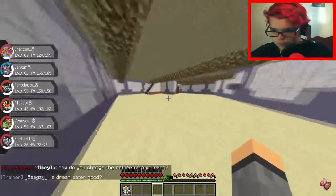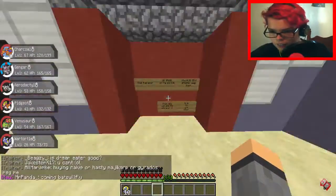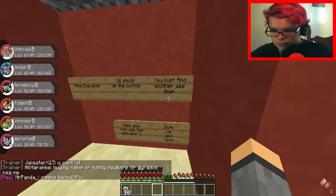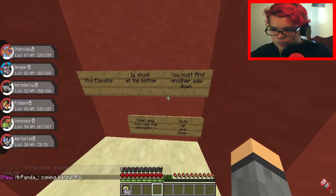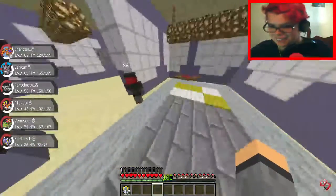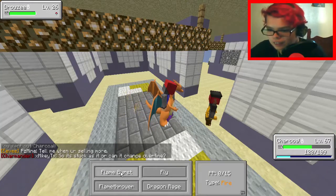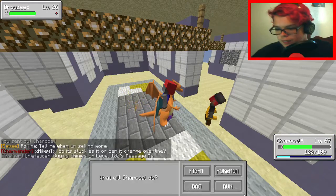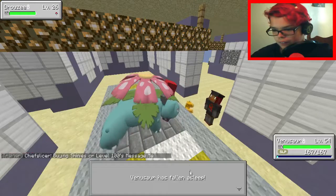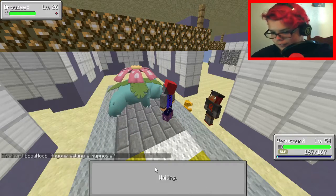The elevator is stuck at the bottom — you must find another way down, then you can use the elevator both up and down. We'll just quickly beat his face in with Venusaur because why not — Venusaur is pretty powerful. Just put him to sleep like that — it's wonderful.